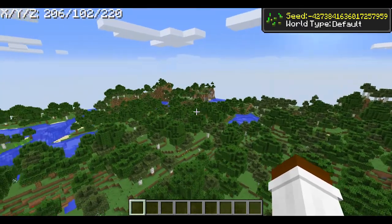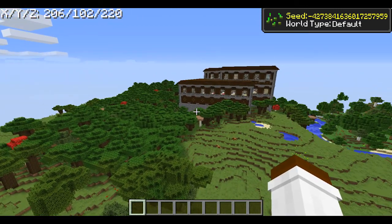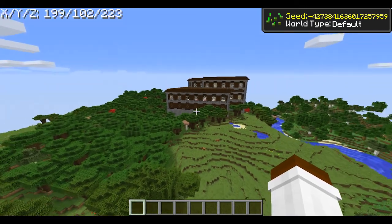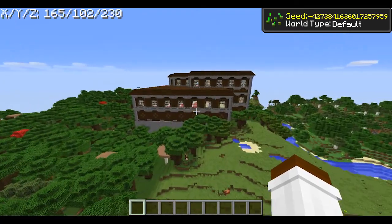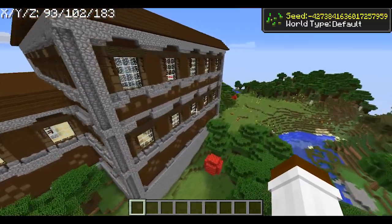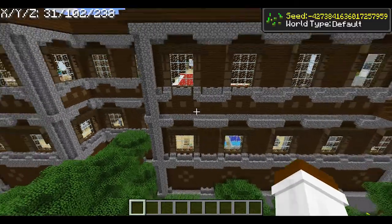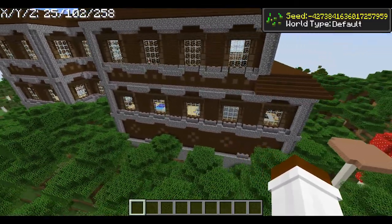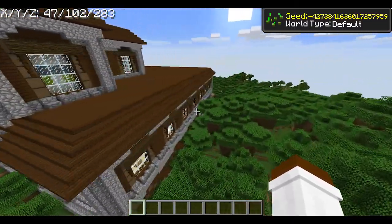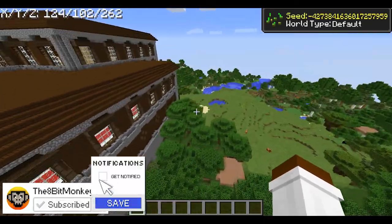I'm only joking — look at this! Right behind you, if you turn to the right of where you spawn, you will see there is a giant lovely roofed forest mansion. These things are freaking insanely rare to find near spawn, and Tyrus, you did an amazing job finding this seed — seriously, absolutely amazing. This thing is huge as well. I'll show you some of the rooms; you can explore the rest for yourself.